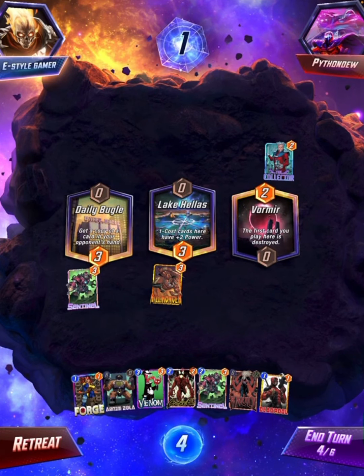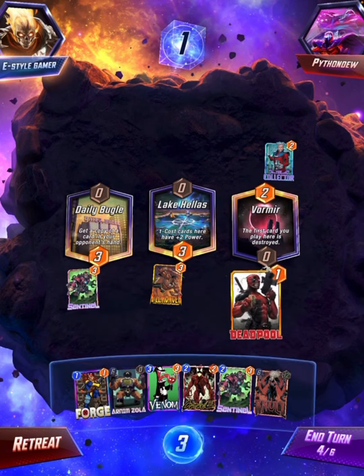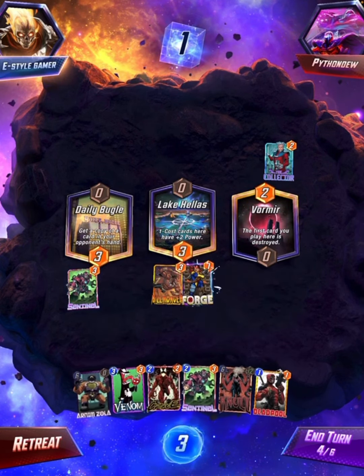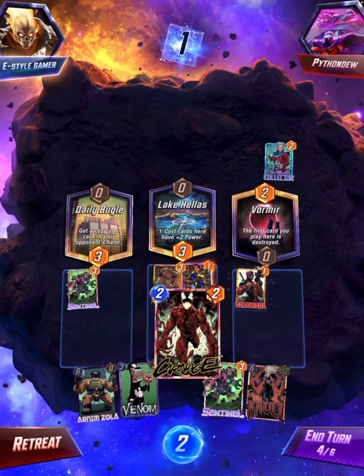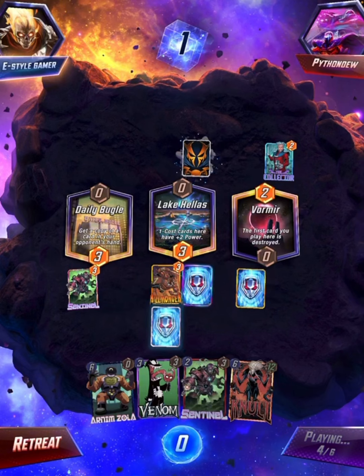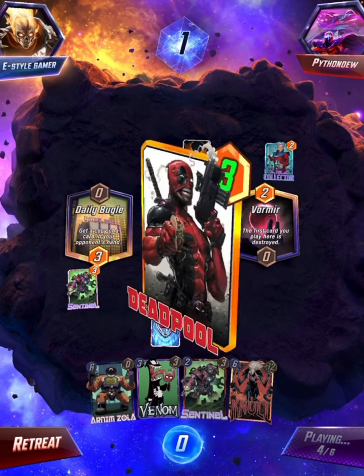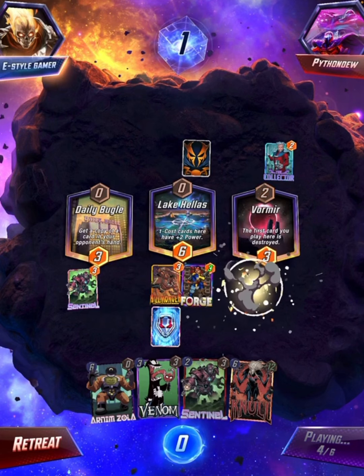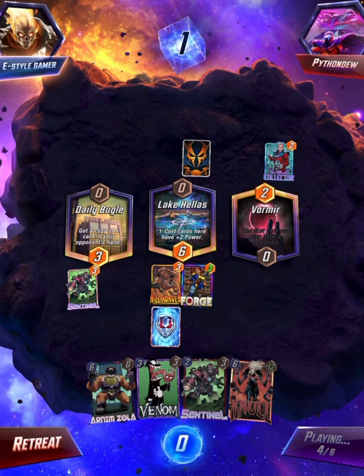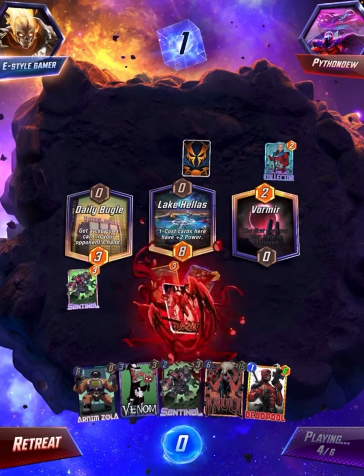Deadpool. Play Forge, Deadpool. And then Carnage. Buffed up Deadpool, who gets destroyed. Comes back with 6 power. Carnage destroyed you guys in the middle.